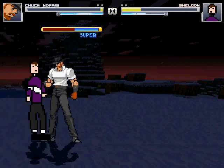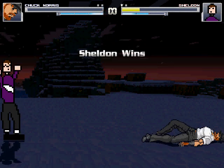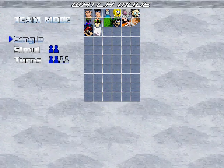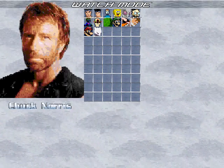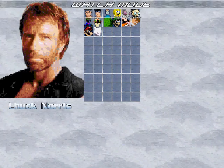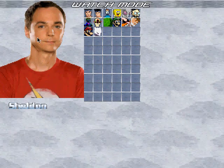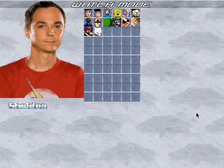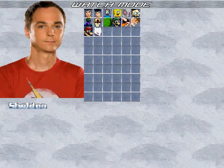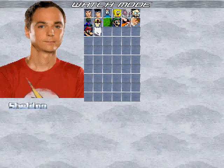Bazinga! He has done it — Sheldon Cooper has done the unthinkable, everybody! He has defeated Chuck Norris! Oh my goodness. All existence is now denied. He did the unthinkable — he defeated Chuck Norris. The world is now doomed thanks to Sheldon Cooper. He defeated Chuck Norris — how?! You know what, he's now the enemy. He might as well be joining Trip, because he and Trip will be the downfall of mankind. Chuck Norris was a great hero but now he's been defeated by the almighty Sheldon Cooper. We must take him down — he must be defeated. I don't know what I'm talking about. Anyway.